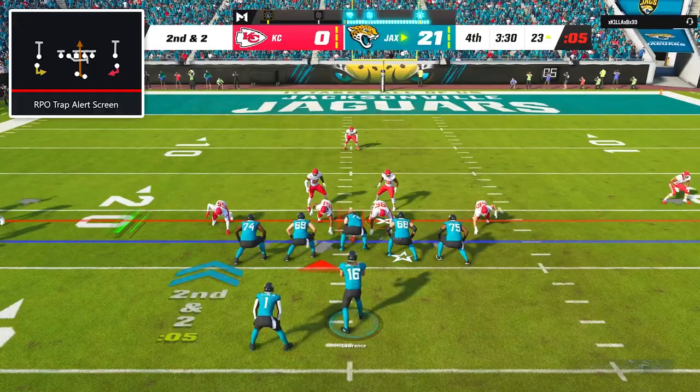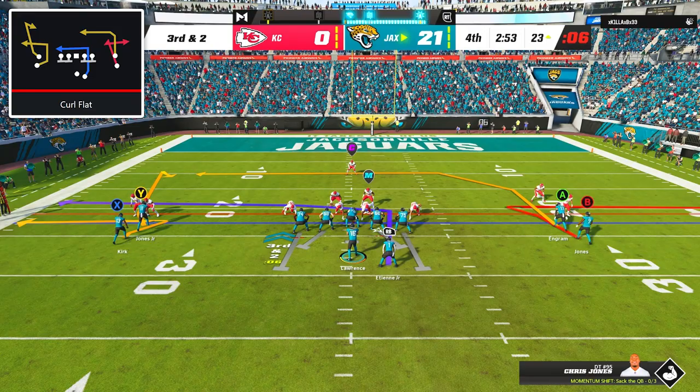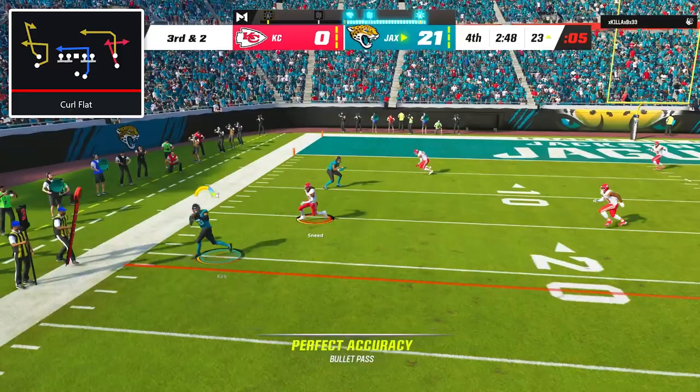Then I went back to RPO trap alert screen, and for one of the few times all game our offensive line was completely out-muscled, so it resulted in no yards. On 3rd down, I once again went with curl flat, and since my opponent wasn't going to guard the zig in the flat, I was going to keep hitting it.